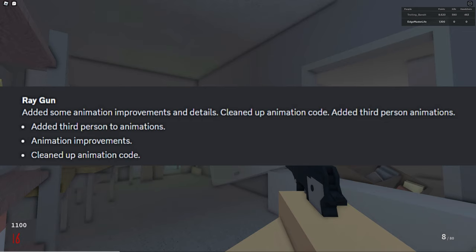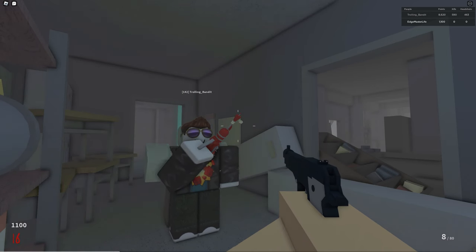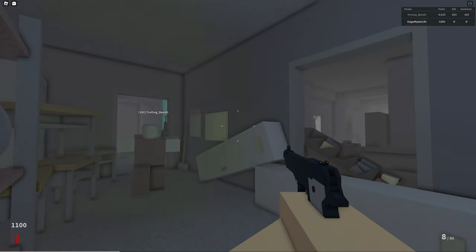Moving on, Logitech updated the animation code for the ray gun, but there's only one problem with it — see if you guys can spot it here. Every time you hit the inspect animation, the arm disconnects from the character's body. I'll be sending this over to Logitech when I'm done.